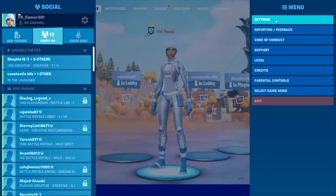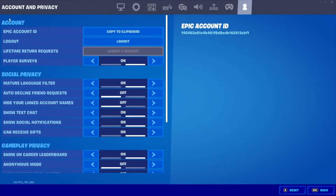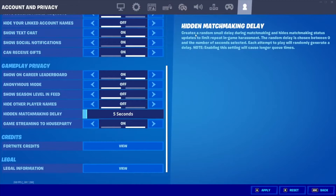And yeah, to support me. So let's get started. You need to go into Settings and Accounts, then Account Settings. Scroll down and you will see Hidden Matchmaking Delay. Set it to five seconds — specifically five seconds. Now read what it says: it creates a random small delay during matchmaking and hides matchmaking status.